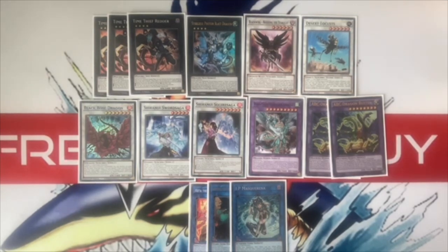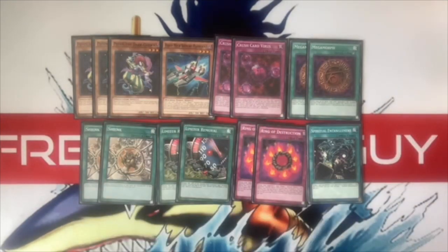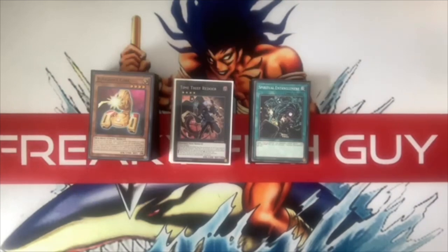This is basically now Redoer Turbo ABC, with an ABC engine to back up and eventually make Buster. It would be nice to get a target for IP Masquerena. The side deck is similar to last week — we've sided the Crush Card Virus engine, which was really good, but wanted to make space. Also got one new Spiritual Entanglement: it can banish an opponent's monster to the end phase, so going second I can side it in and maybe bait a negate from Imperion. That is our deck for Week 6 of our Sealed Only series.